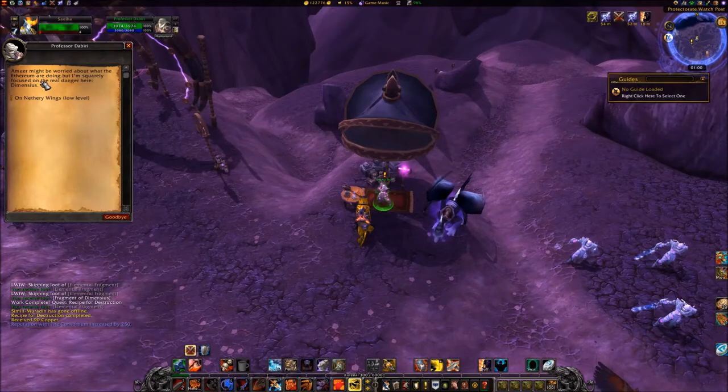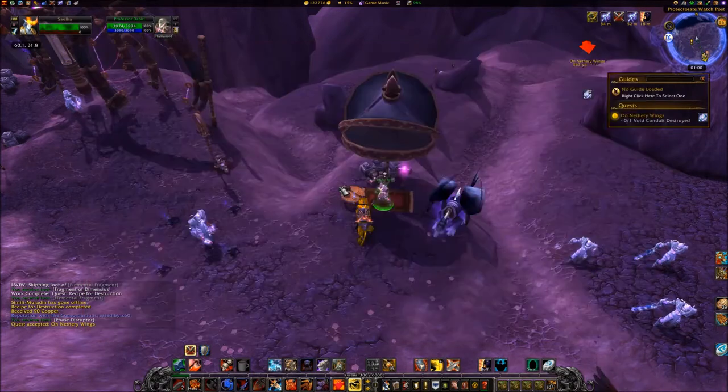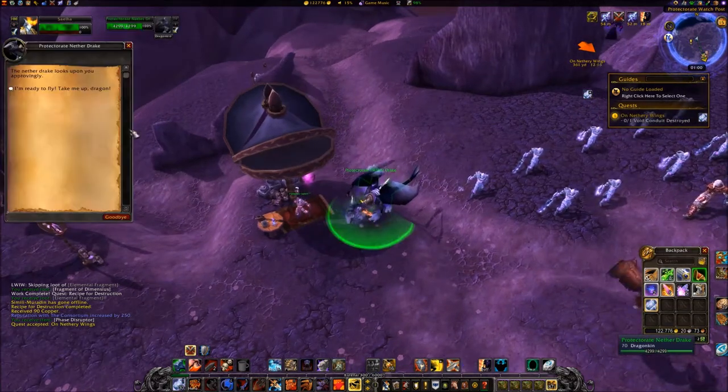Accept the quest 'On Nethery Wings' from Professor Dabri at 60,31. Click on the Protector at Netherdrake next to Dabri and select 'I am ready to fly.'